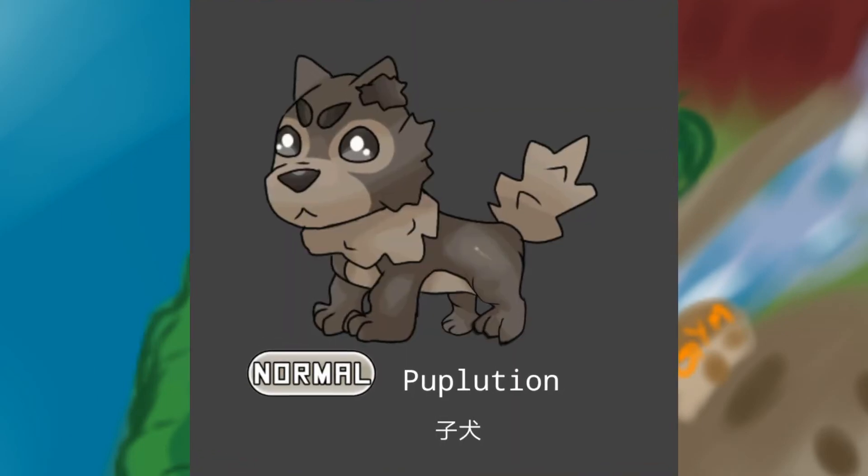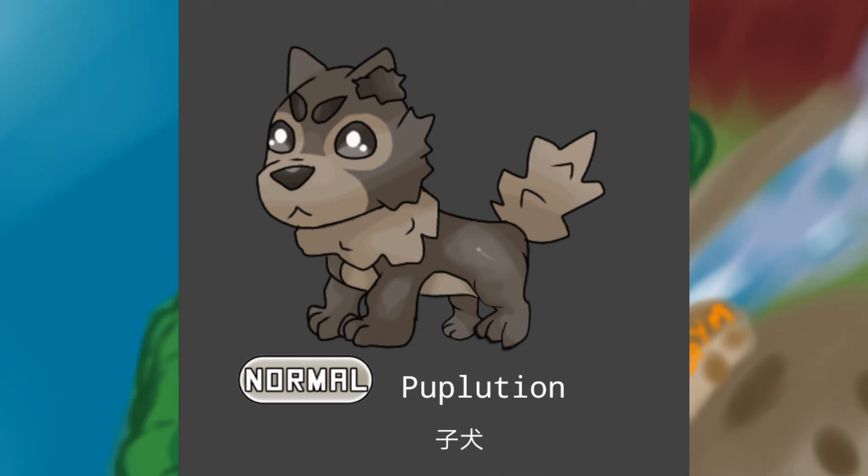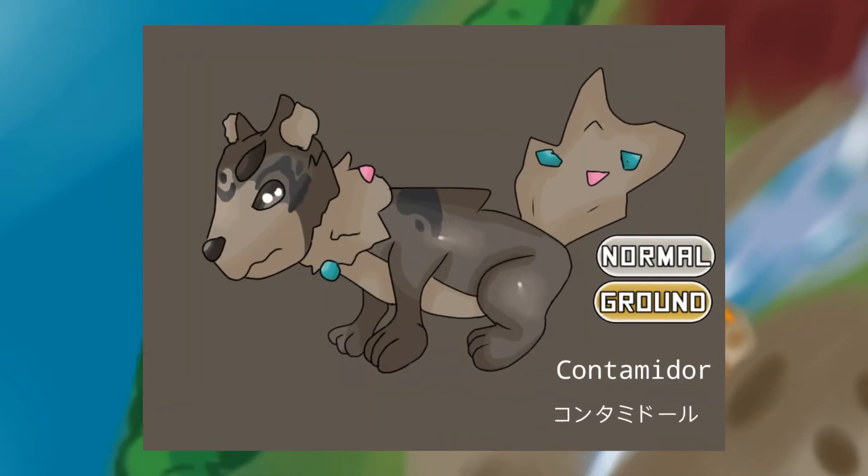Now let's move on to the route 1 normal type. This is Pupolution, the polluted pup. This is Contamador, the contaminated Labrador.